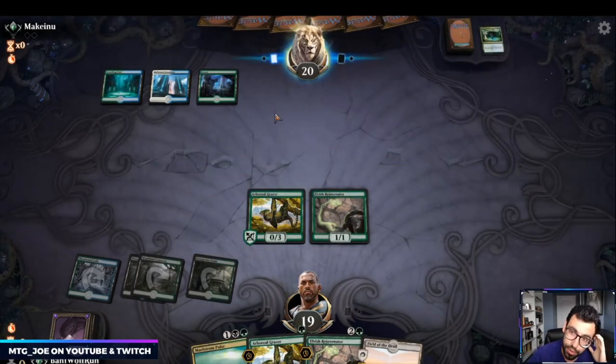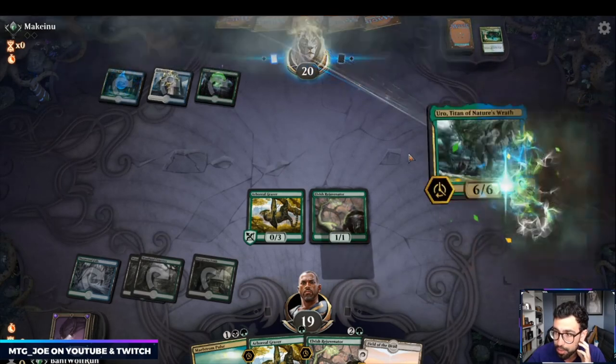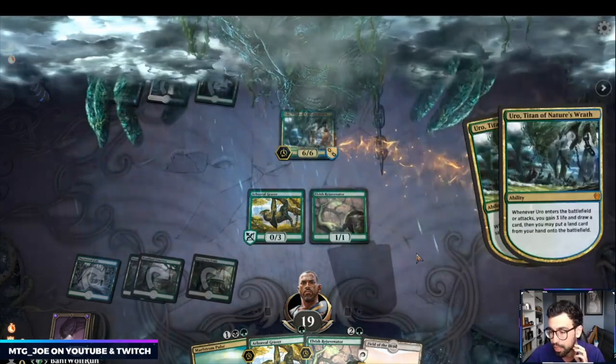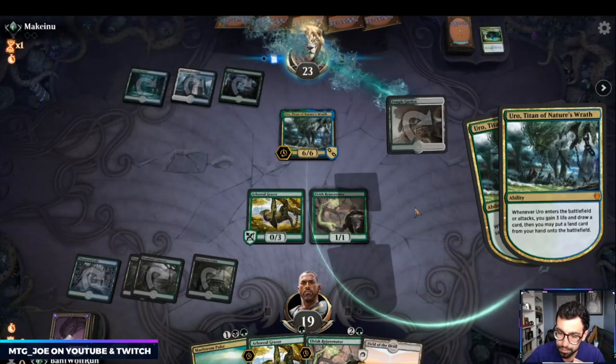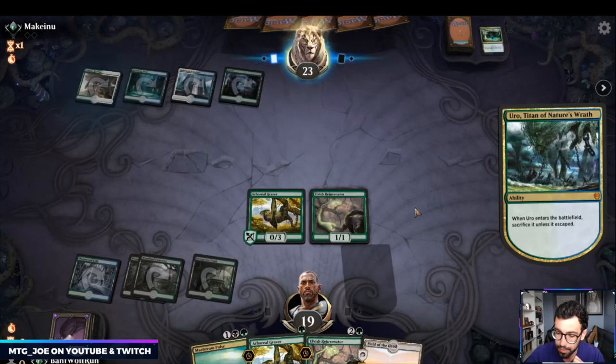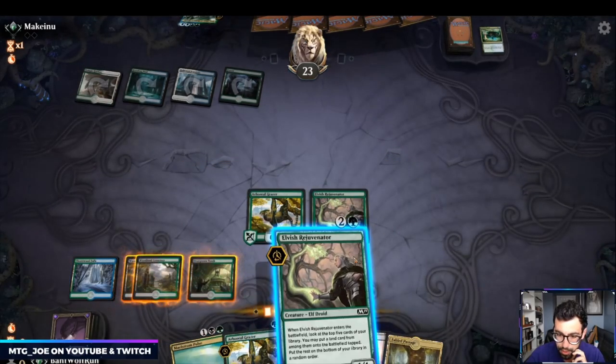This is actually the first Field deck I've played — as funny as it sounds. I've been playing a lot of Breach combos, like a lot of Mox Amber Self-Mill decks. Fabled Passage is pretty good as well — it gives us another land to play.